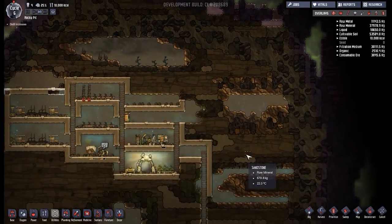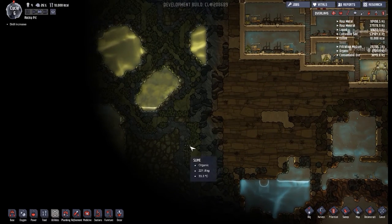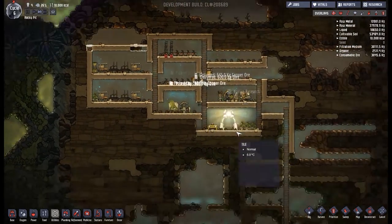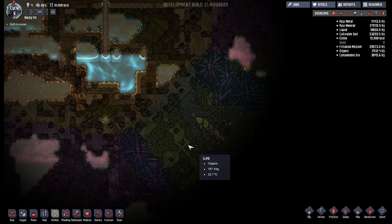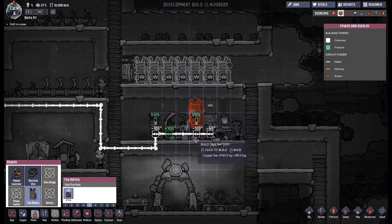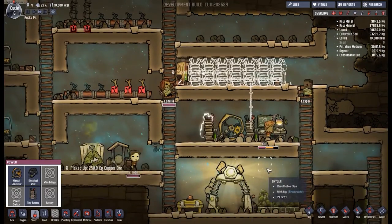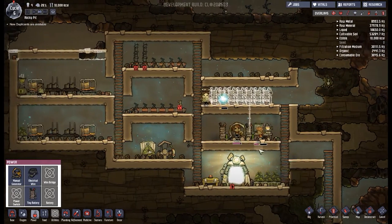Obviously one place I want to go is up towards this bleach stone, but anywhere towards algae or water would be good. We've got a load of slime over here — that's more important later than right now. There's some abyssalite down here, another load of slime and gold over here. Everyone's getting a little idle, so I'm going to throw in loads of batteries. We'll eventually swap these out for the big ones, but for now this keeps everyone busy.